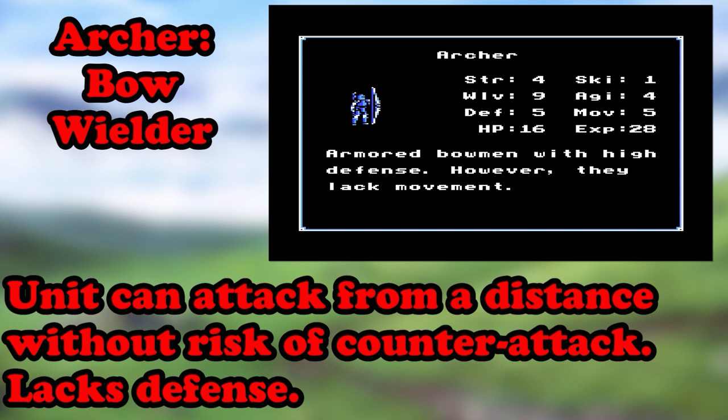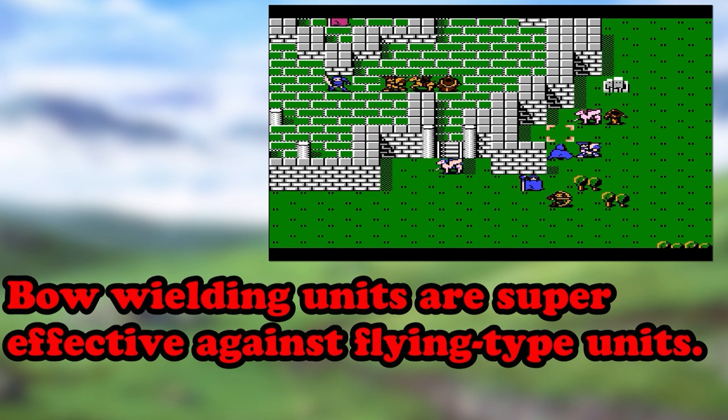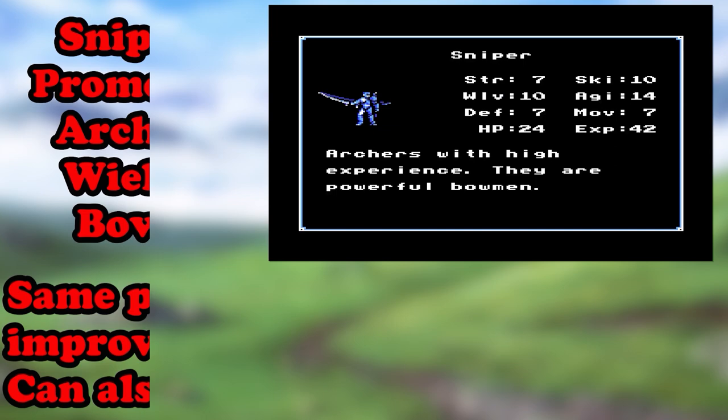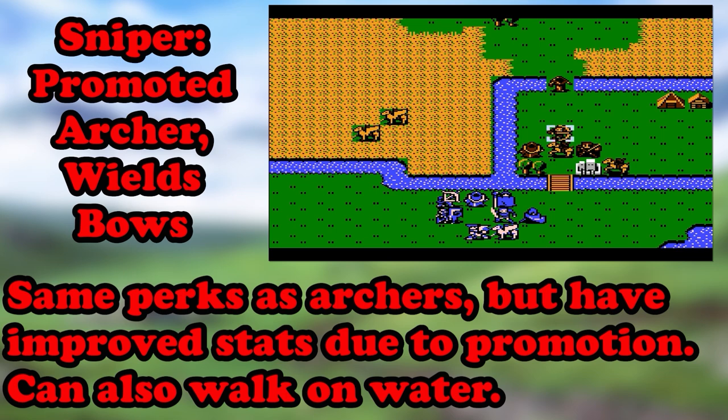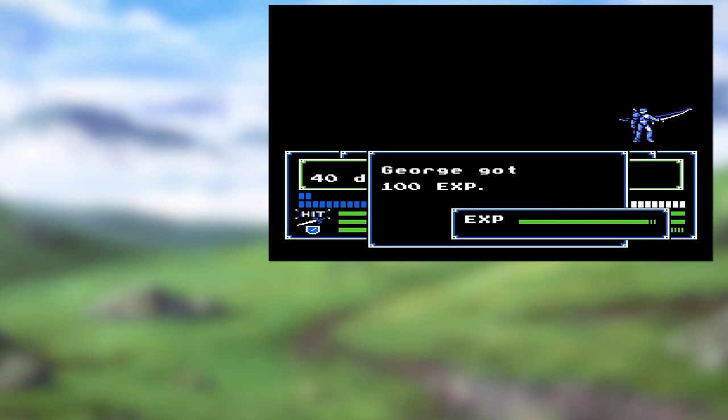Up next we have Archers. These guys shoot arrows and can attack from a distance with no risk of counter-attack. However, they are vulnerable up close. They usually have high speed and skill but lack in defense against both physical and magical attacks. They're also super effective against flying units. Archers promote into Snipers — these guys are just like archers in every aspect, and they can also walk on water. Snipers excel at everything archers do, and since they're promoted, they're better. Take them with you if you can — you won't be sorry.